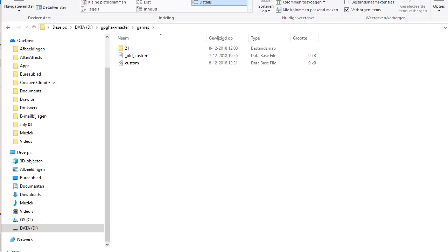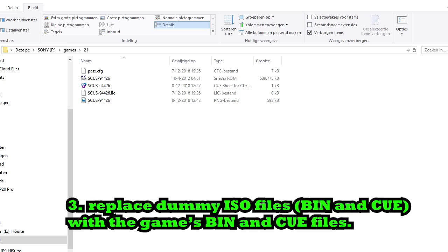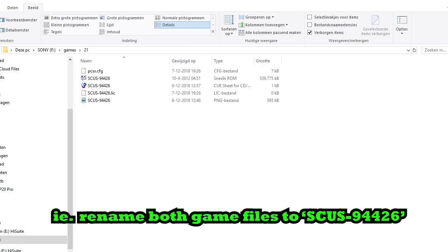In that folder you will find a couple of files — the actual ROM files — and they're identified with an SCUS and a number. There's a BIN file and a CUE file, just like a normal ISO. What you do is copy your game files — your ISO of the game you want to play — to this directory and rename them to the names that are used there.